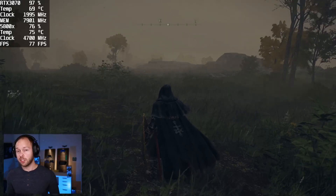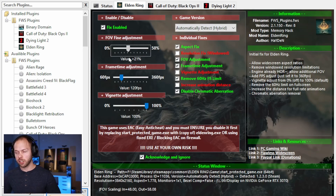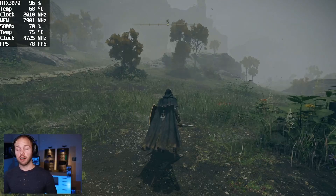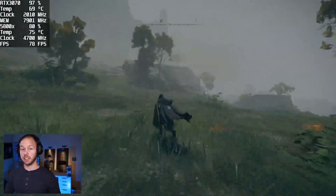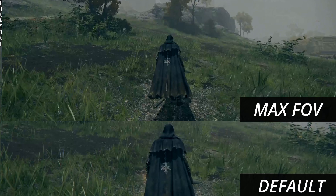What else can the application do? Switching back to Flawless Widescreen, we also have the ability to change the field of view, the FOV. All you have to do is check the box that says "FOV Adjustment" and from there you can take the slider and put it wherever you want. For demonstration purposes I'm going to max it all the way out, then switch back to Elden Ring. As you can see, the FOV is significantly wider — I'll put a side-by-side comparison on screen so you can see the before and after.